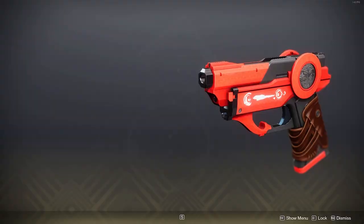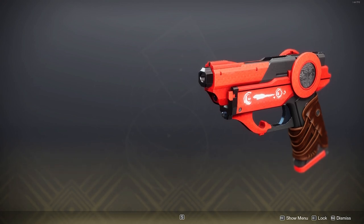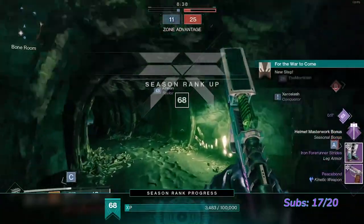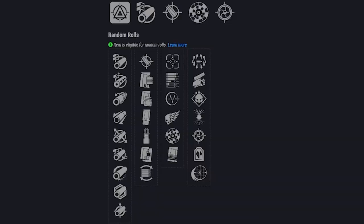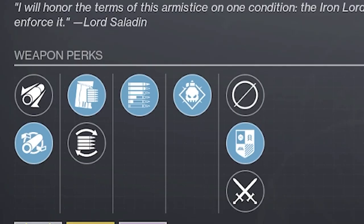This is also kind of a review of the new Peace Bond sidearm, which is an absolute killer weapon — if you don't have one, you need to get one. The sidearm comes from Iron Banner, and you can get three of them guaranteed from completing the Iron Banner quest. In the first column you're gonna want Subsistence, and in the second column you can choose between Headstone, Swashbuckler, or Demolitionist. I've got Demolitionist.